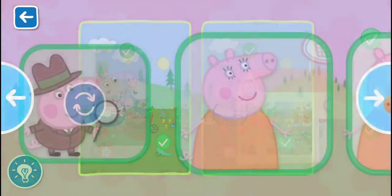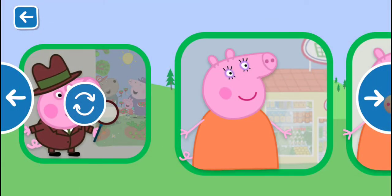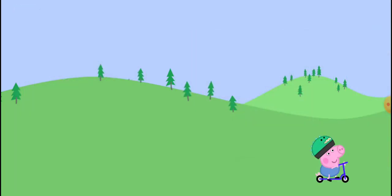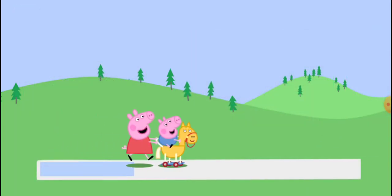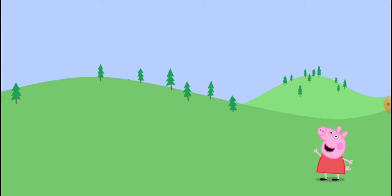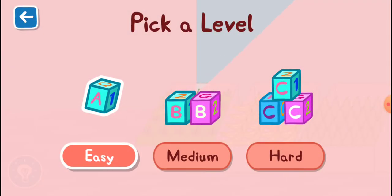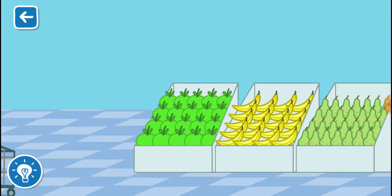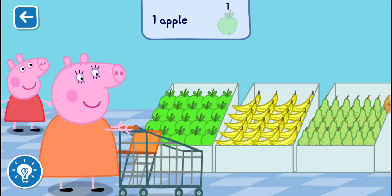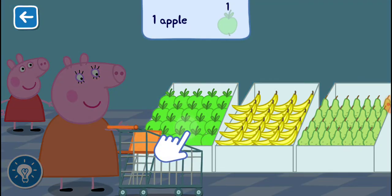Yippee! Pick a level for this activity. Peppa and Mummy Pig are doing some shopping today. Can you find one apple to add to the trolley?